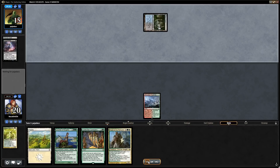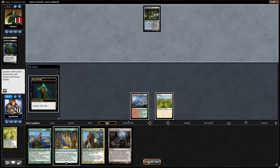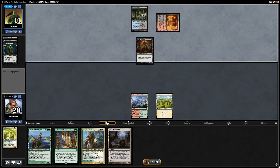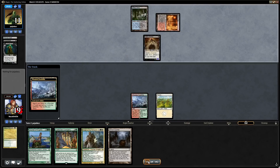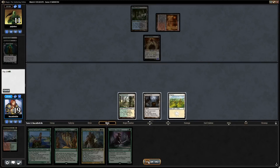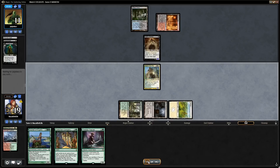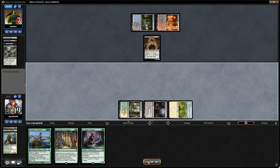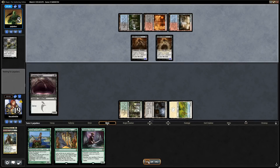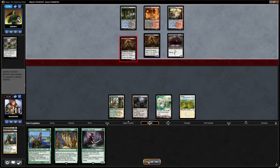Thoughtseize takes our Voice, which is interesting — I expected them to take the Company. Death Shadow already, because of Street Wraith. End step, get that. Now we play the Knight, hope it survives — and it does not, it's Dismembered. They're getting pretty low in life, down to five, but that's a lot of power.